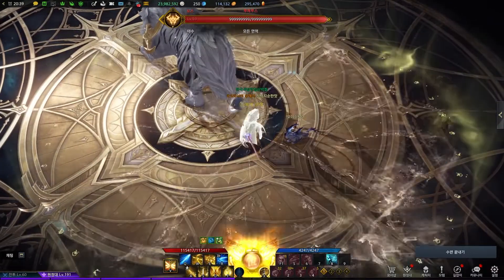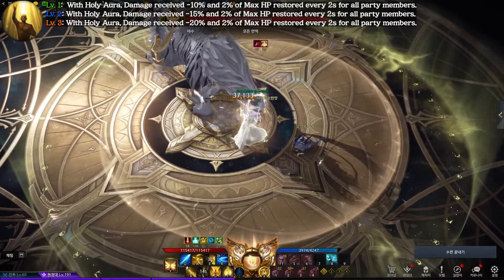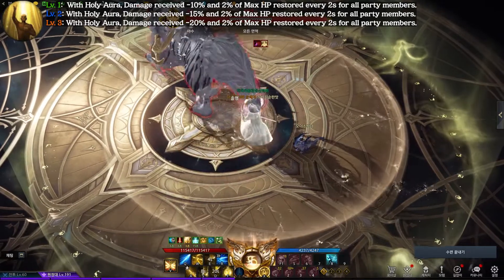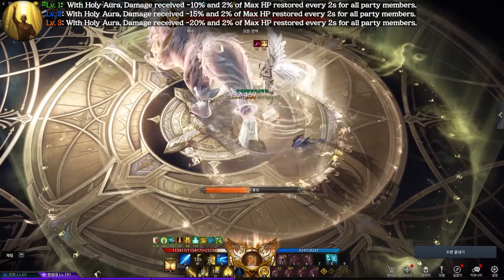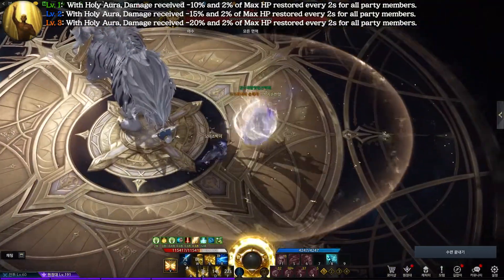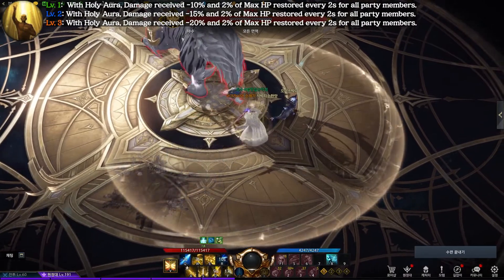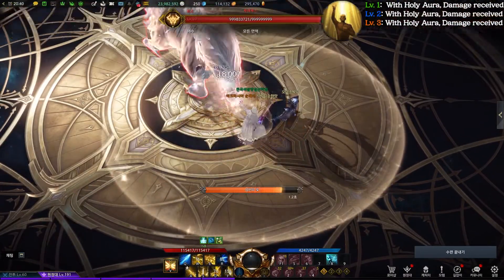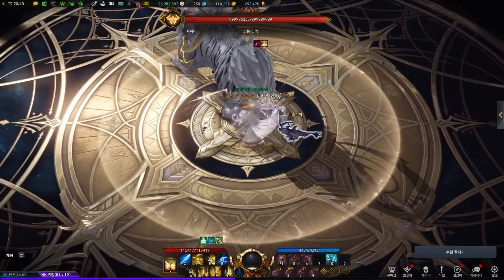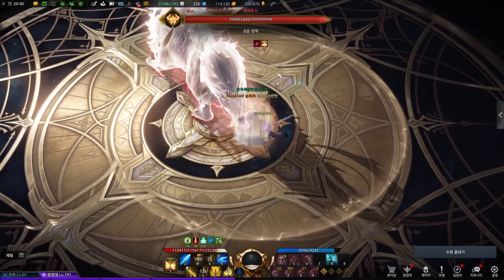The second class engraving is Blessed Aura. This engraving is very important — it's the main engraving to support allies with Paladin. Damage party members receive is reduced by 10–20%, and HP of party members is restored over time. Combined with Paladin's identity, activating Holy Aura will also give the previous 10% extra attack power buff. Because of this engraving, Paladin is called a 'Campfire' — a battle item that slowly restores HP while you're standing on it.